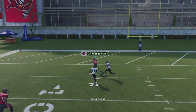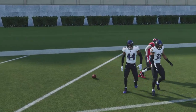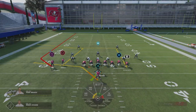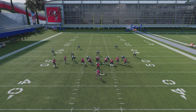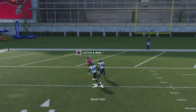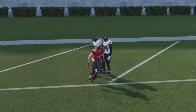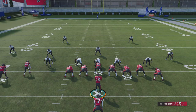So go ahead and call hut, hit R2 right there, then look for that streak up the seams — easy one-play touchdown every single time. That's going to work every single time against Cover 3. Cancel out the play action and then go ahead and hit him up the seams, and that's going to result in a touchdown every single time.